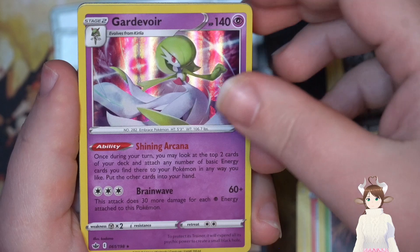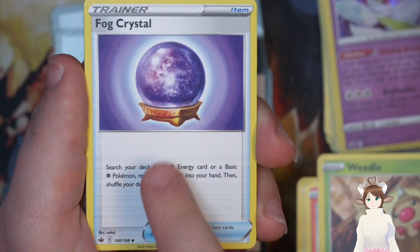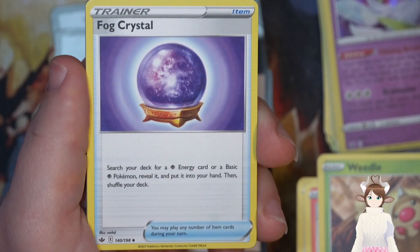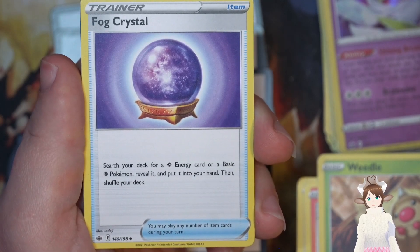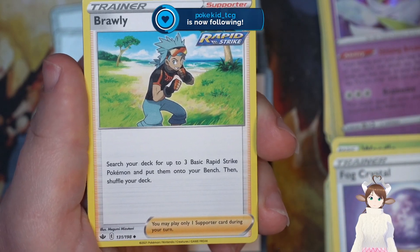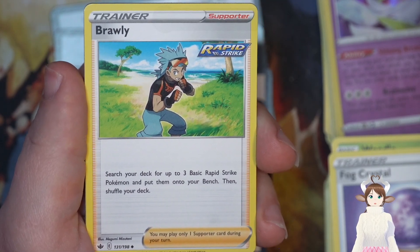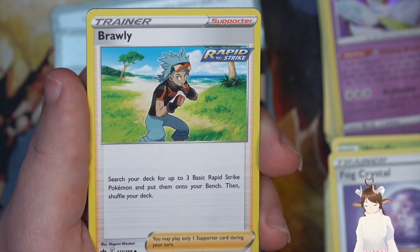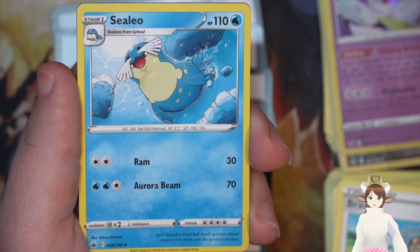Fire energy. Fog Crystal — so you can search for basic psychic Pokemon, so you want to search for the Ralts to get your Gardevoir, or another basic psychic energy and throw it on your Gardevoir. Brawly — search your deck for up to three Rapid Strike Pokemon and put them on your bench. Hello Poke Kid TCG — you're coming at the end of this just in time to see the last card before we give out the code. We got Cilio, and then for everyone else who's watching — your reward for watching all the way through to the end.